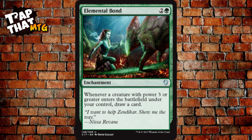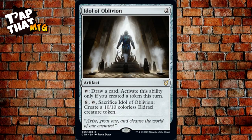Elemental Bond costs two and a green — whenever a creature with power three or greater enters the battlefield under your control, draw a card. Idol of Oblivion costs two colorless — you can tap it to draw a card, but only if you created a token this turn. You can also pay eight and tap it to sacrifice it and create a 10/10 colorless Eldrazi creature token. Voice of Many costs two and a green — a 3/3 Elf Druid, and when it enters the battlefield, draw a card for each opponent who controls fewer creatures than you.